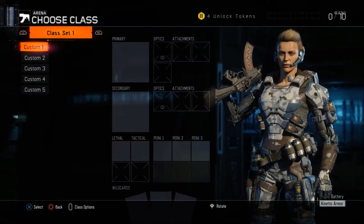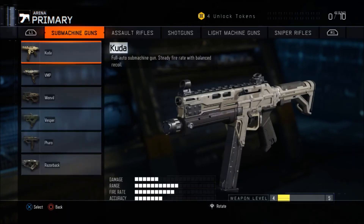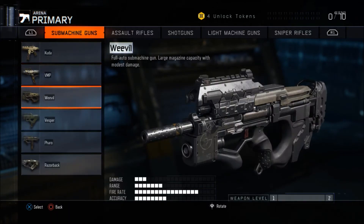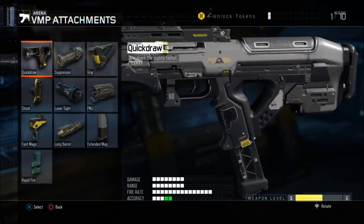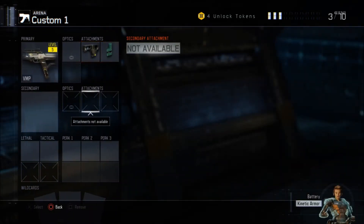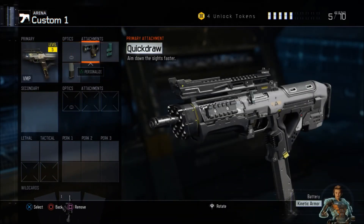Hey guys, hope you're having a nice day. Today I'll be doing a custom class setup with a VMP, and you can use this on public matches, arena mode, whatever you want. The attachments I've got are Quick Draw, Rapid Fire, and Extended Mags. I chose Quick Draw because if you see an enemy around the corner, you'll aim down the sights faster so you can drop them quicker.